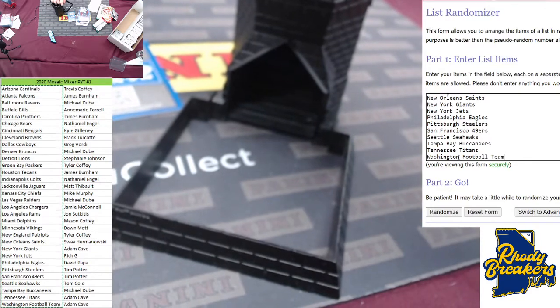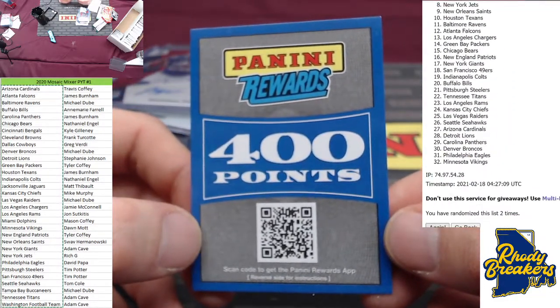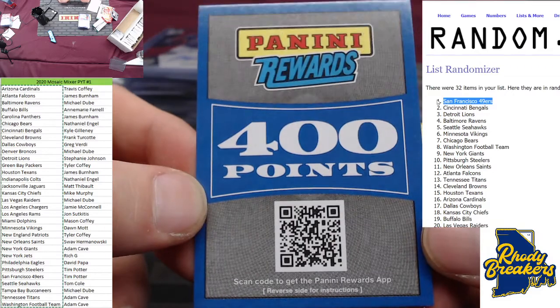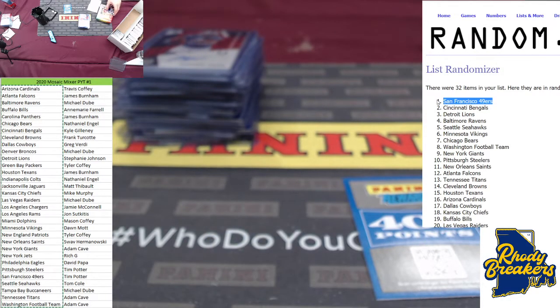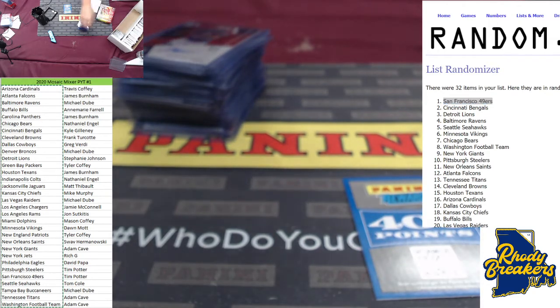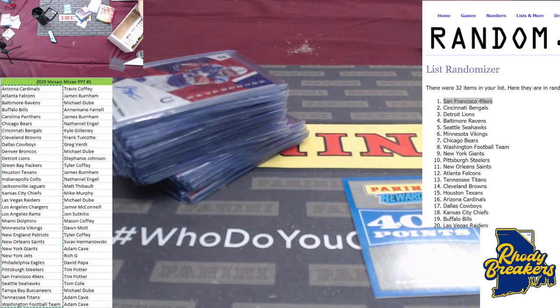Alright, throwing dice down the tower — gotta be above a two, gotta stay in the box, going six times. Team on top gets the 400 points — really appreciate the fill on this Mosaic football mixer. Would you all want to run this back at some point? Let me know. 49ers — Tim Potter! Tim Potter, still in check. Tim, you want the points or 25 break credit? Appreciate the fill on the Mosaic football mixer: one hobby, one choice, no-huddle, and cello box. 100% run this back. Give me the break credit — by next week all of your break credit will be implemented into the website.